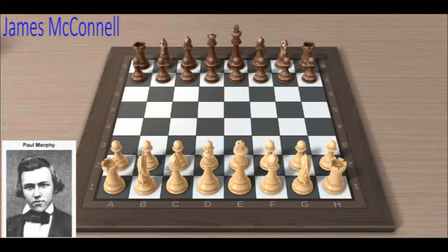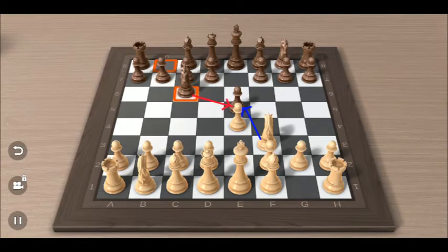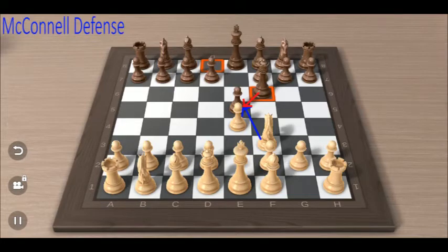Mr. Paul Morphy starts the match with move e4, and Mr. McConnell continues with e5. Then knight to f3, threatening the pawn on e5. Most players usually move knight to c6 to defend the pawn on e5. But this time, Mr. McConnell plays the Greco defense with queen to f6, also defending the pawn on e5. This defense is also called the McConnell defense.